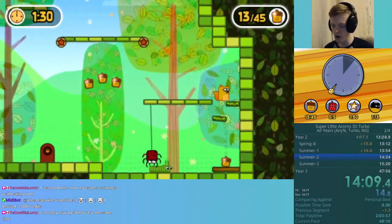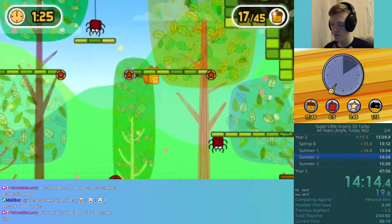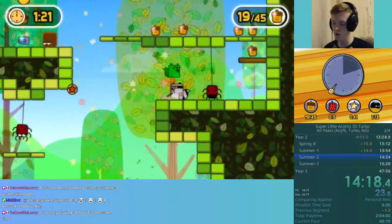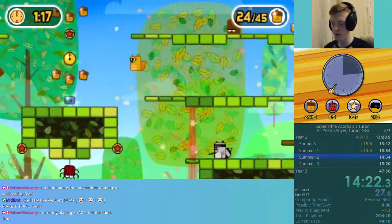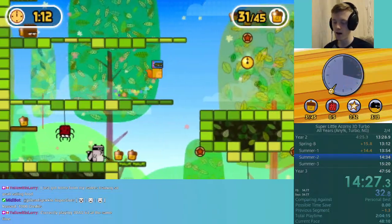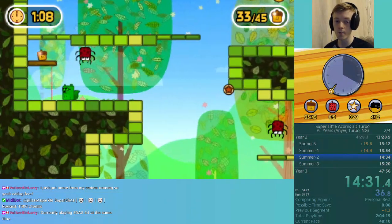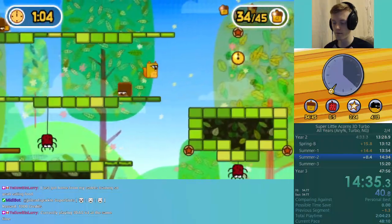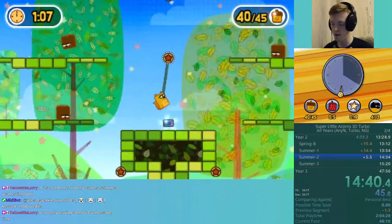I'm going to grab these extra acorns as well — just get them out of the way early. There are some levels later on where we will need to grab all of them. Yeah, so we'll need to grab all of them because some levels have acorns on both sides later on. And also the exit is at the top, so we want to be making sure we're grabbing all of them while we can.